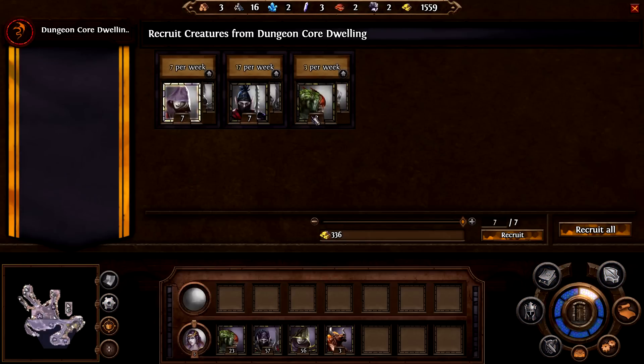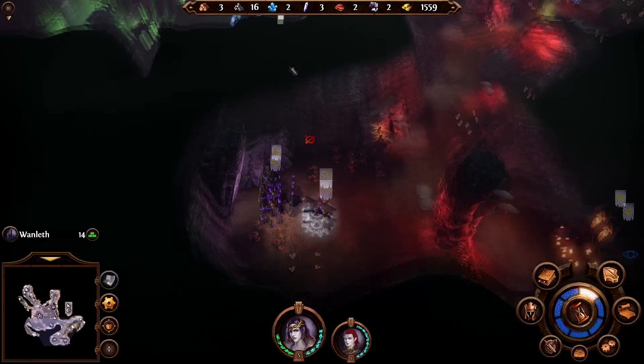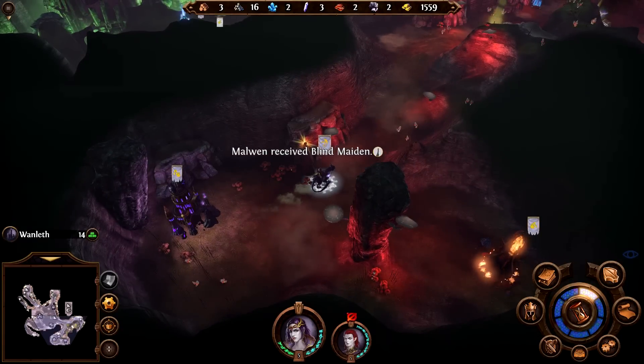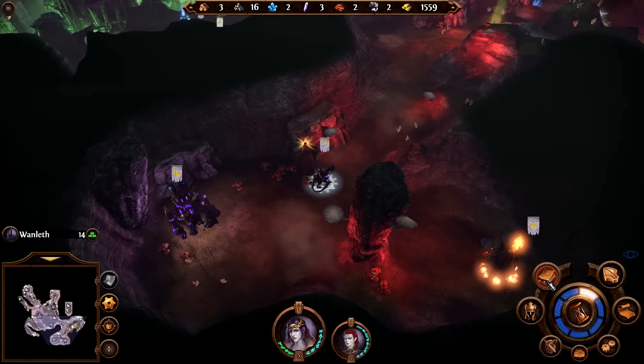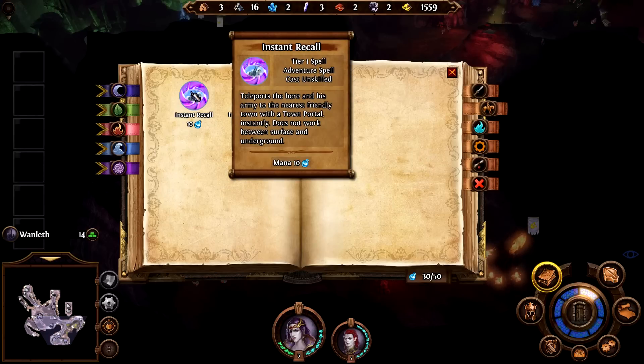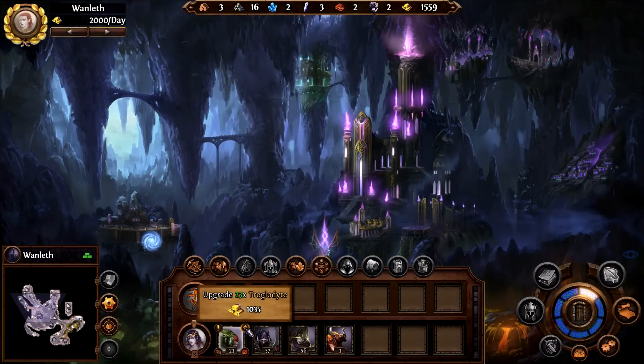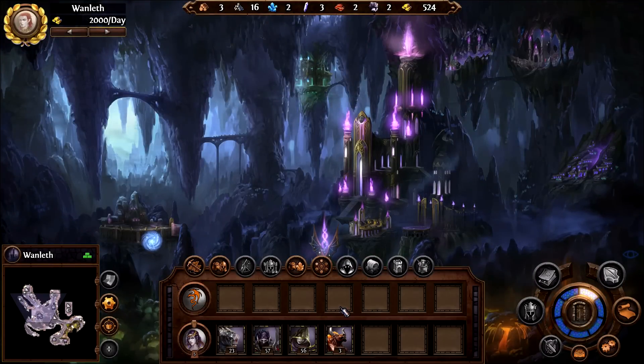More creature production in this area — that's pretty cool. I don't want to recruit them right now, I have better things to do. Teleport back to base — instant recall, yeah, do it. Going to upgrade these and then not do much of anything, I suppose. I have so many creatures to recruit it's not even funny.